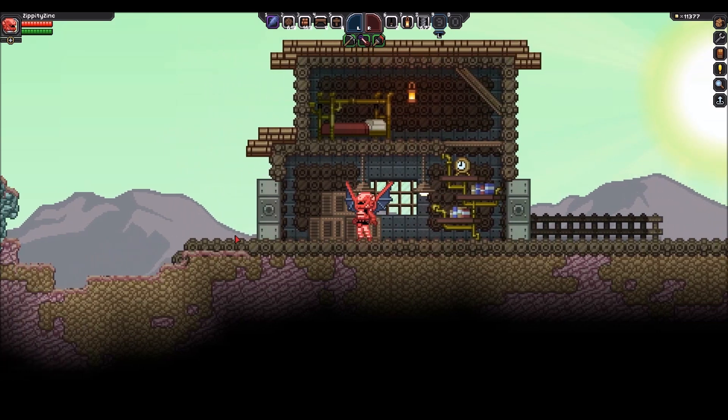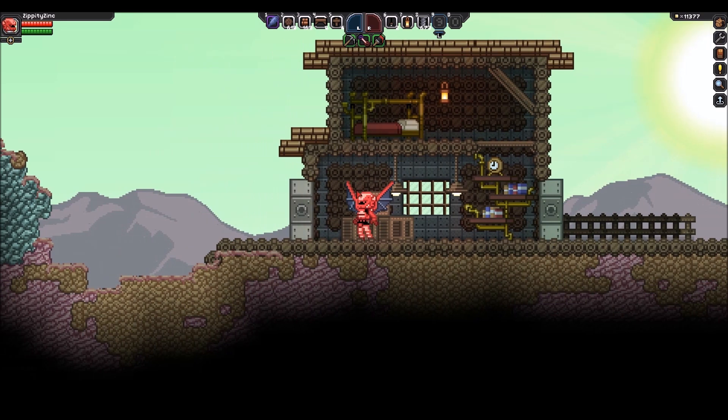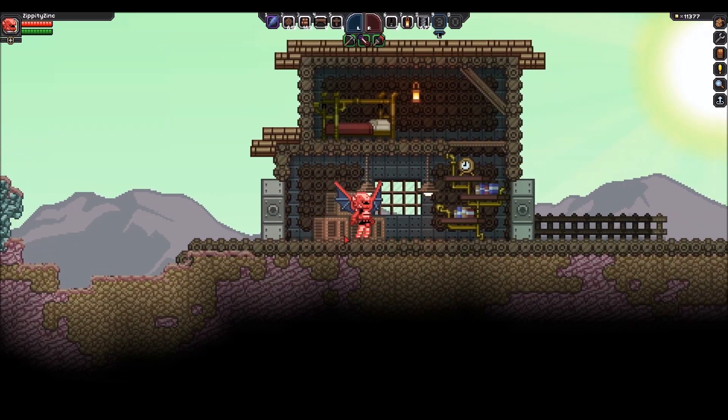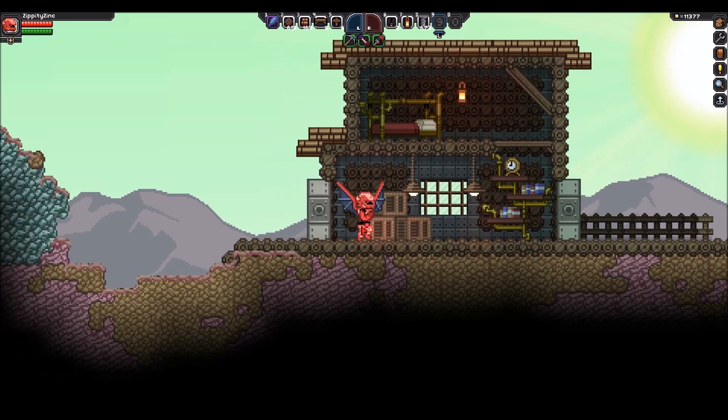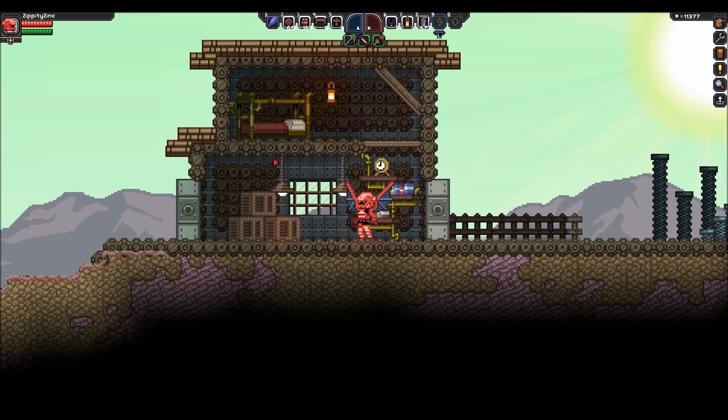First up, you're going to see a very common — well, a new block that's going to show up a lot today. This is the copper block and it's actually pretty interesting. It has a kind of unique, round look to it. There's a whole bunch of stuff we can craft with copper now, and you'll see this house here has almost all of it.